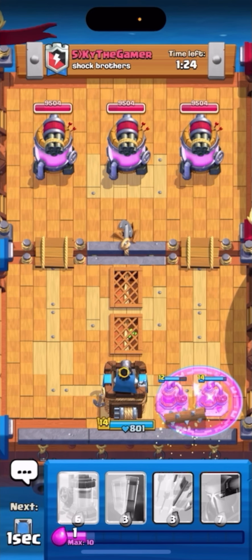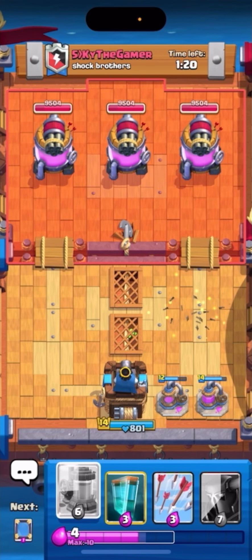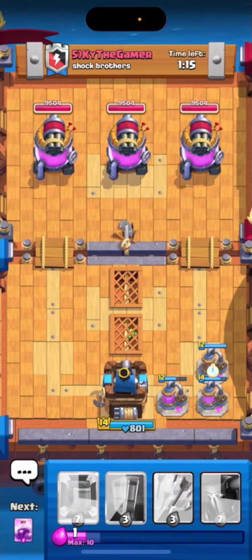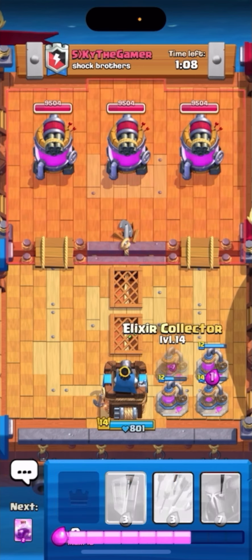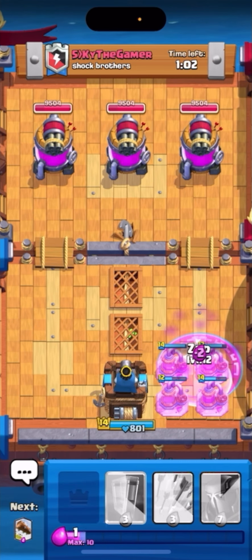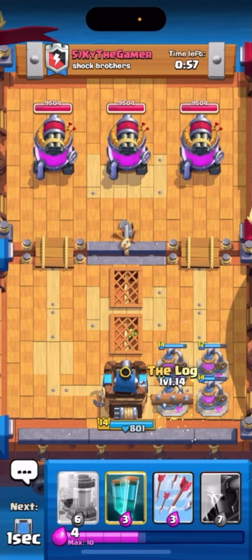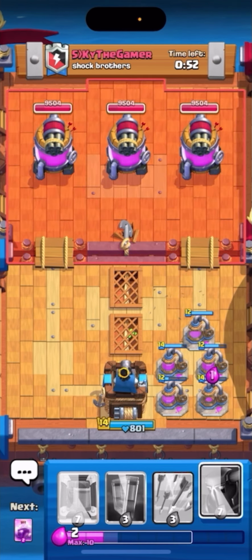As soon as I can place an item I place it, because then I can cycle quicker to a rage or another elixir collector, rather than waiting for elixir to build up over time. I want to make sure I can place them as soon as possible. You're basically going to want four or five elixir collectors before you start placing your PEKKAs, because you need to make sure you have enough elixir to take out all three towers.